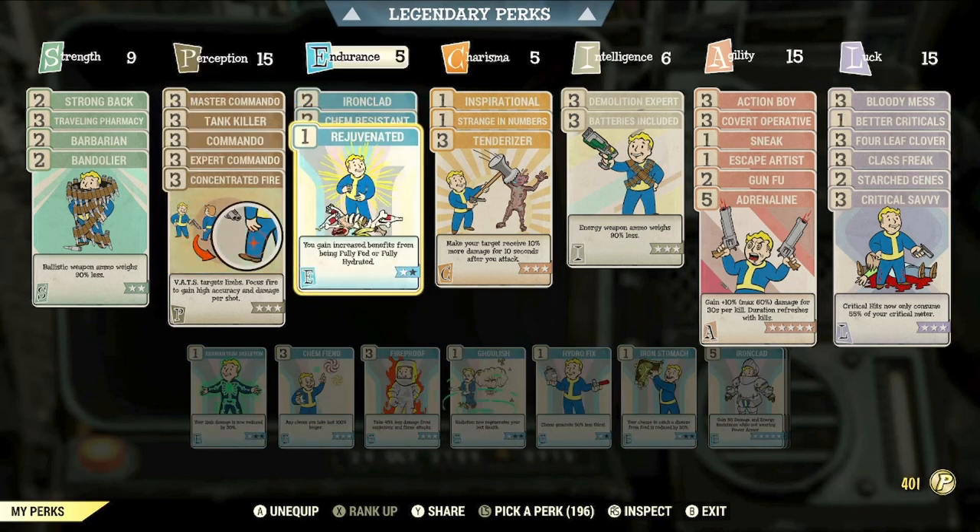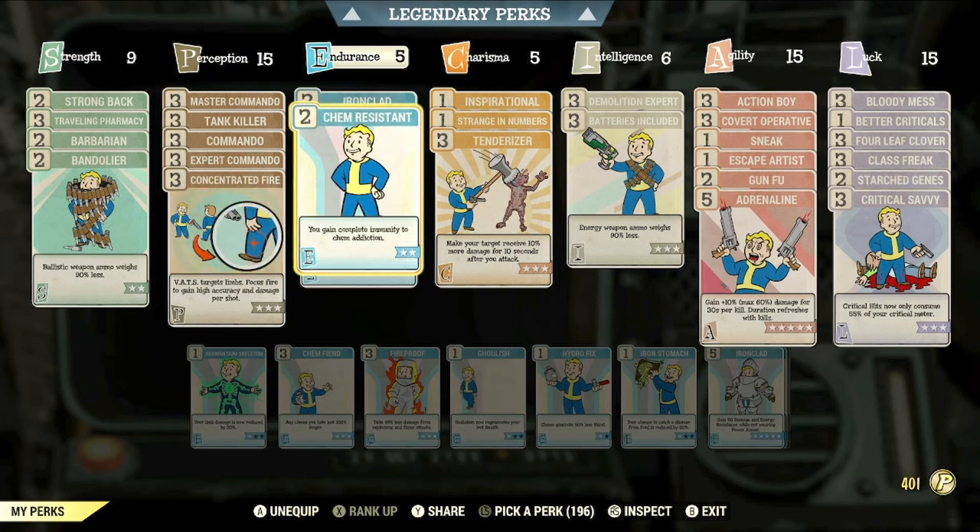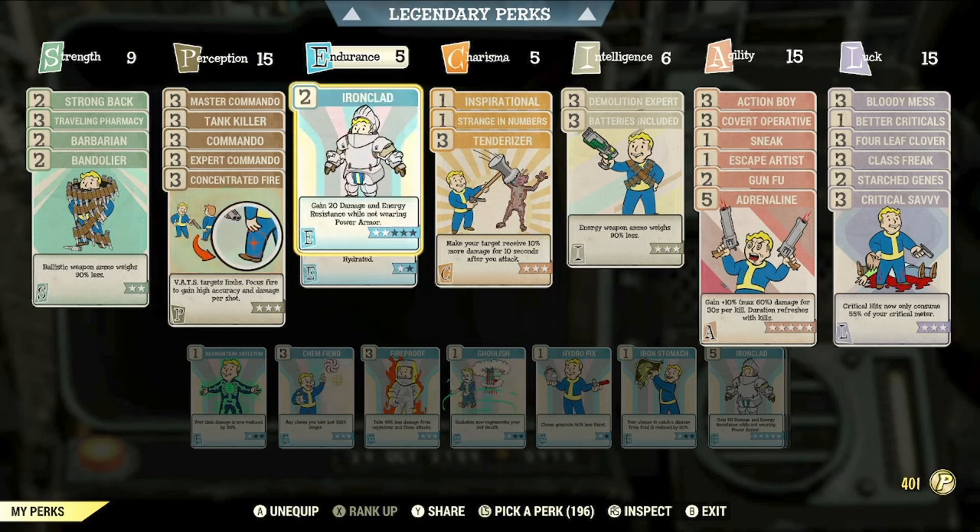In the Endurance category we have: Rank 1 of Rejuvenated; max rank of Chem Resistant, which gives you complete immunity to chem addictions — because as a Junkie you're going to be taking a lot of chems and we don't want too many addictions. I will advise, though, to equip Chem Resistant once you've acquired all of the addictions you need for this build. And lastly, Rank 2 of Ironclad, which gives you plus 20 damage and energy resistance while not wearing power armor.